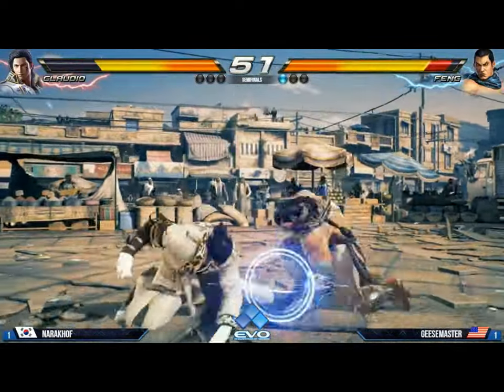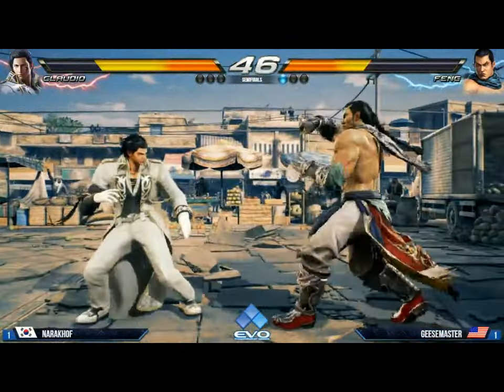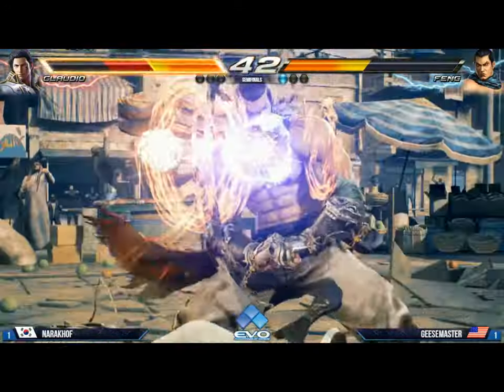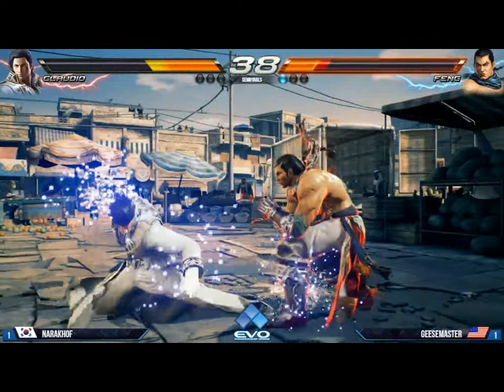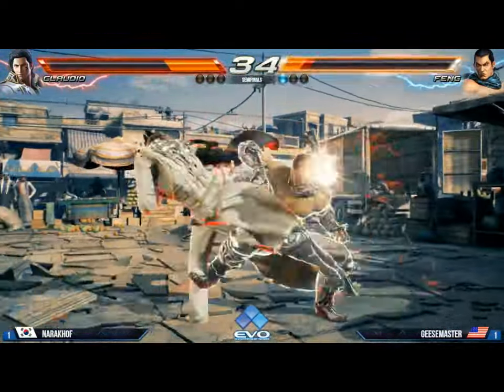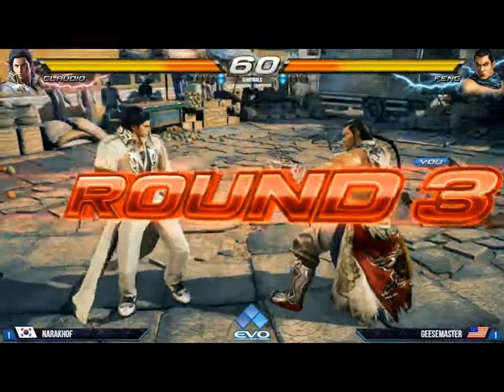Doesn't pull the trigger on the 4-3-4. The high crush, axe kick — look at this offense from Narokhov, it's working right now. Nice counter hit, back one, and the lead. It's not over yet — he's got Starburst locked and loaded. He went for the big switch. The armor — and he's dead. He did not have the life to survive that situation.